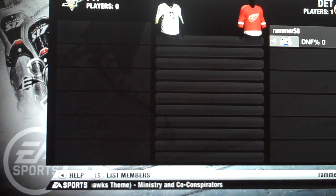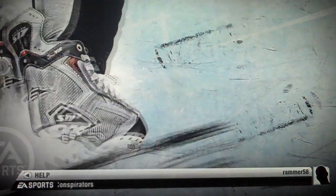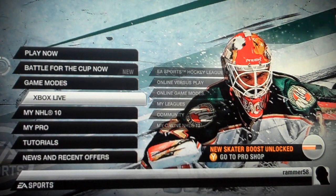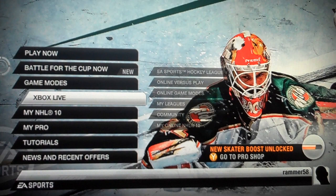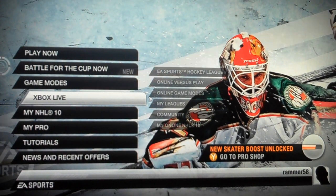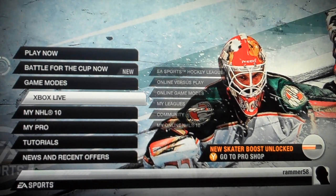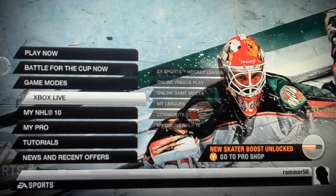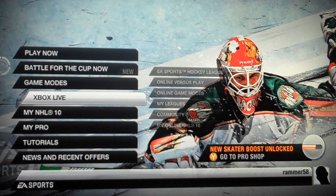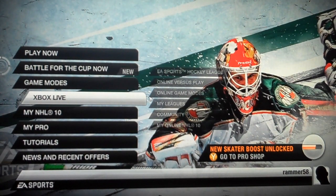With Online Team Play, you can go into a game and choose a team from any league and all the players can be human controlled. As many users as there are online, they can all control their own player and everyone can play together on one team. You're not going to be able to be a pro player in there, but it's a lot of fun to go in and play with a whole bunch of other human-controlled players.